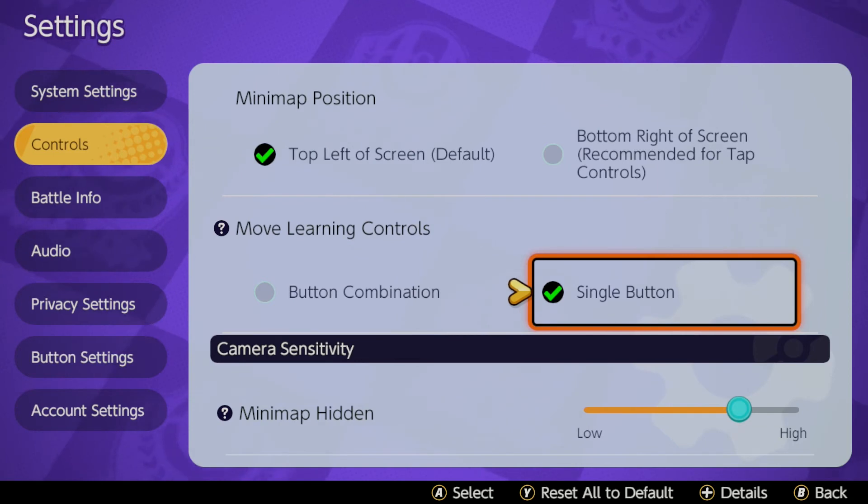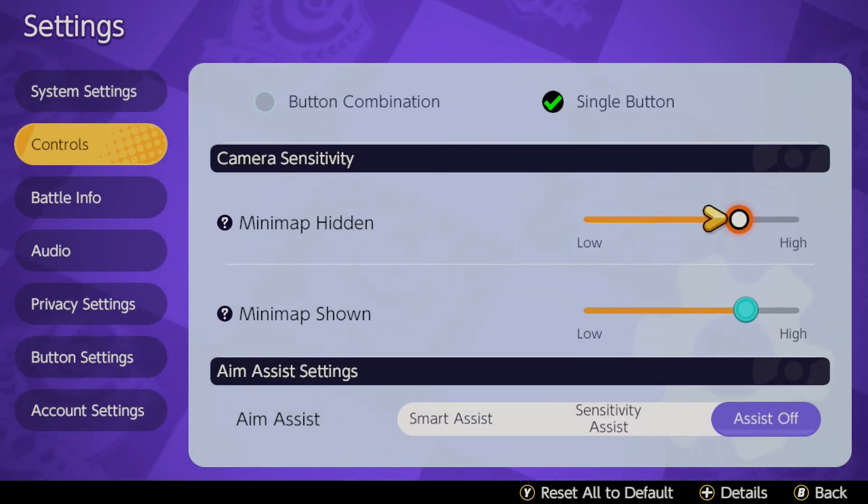Minimap hidden and minimap shown — this is the camera sensitivity for whenever you've got your minimap in the corner and want to move around it, or when you bring it out by hitting the minus button to move around a bit more. It gives you the camera sensitivity for moving around the map.